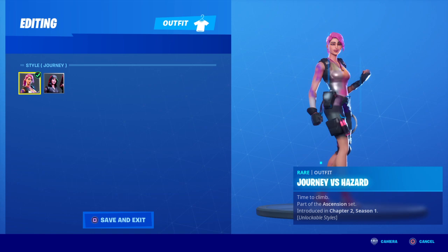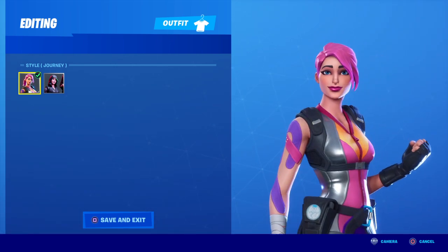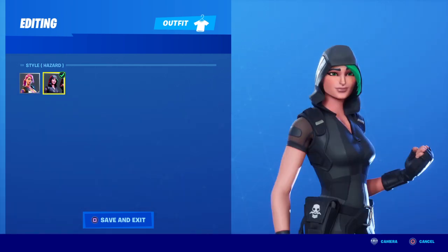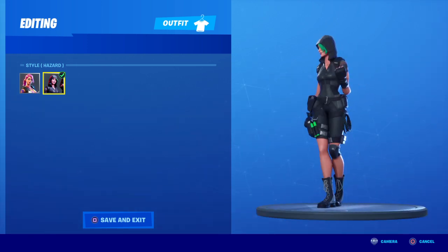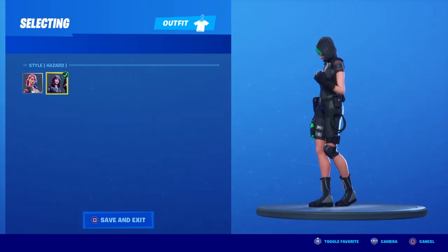We're gonna get on Journey versus Hazard. I kind of like this one — Journey looks actually pretty cool, kind of reminds me of Bright Bomber, not gonna lie. And Hazard actually looks really cool. Love black and green — always love green. It almost has the same color scheme as Mesmer, green and black. Awesome. And plus she has a hood, pretty cool.